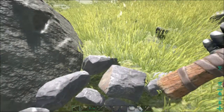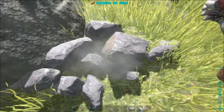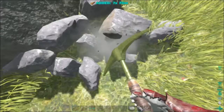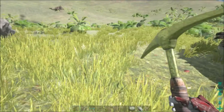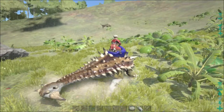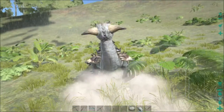I think this rock right here has some metal in it - it has a kind of glow to it on one side. There are ways to see it: on low graphics they shine really bright, like a bright pink colored rock. But I'm on medium graphics so I'm not sure how well that's going to work here, but I do know where they are.